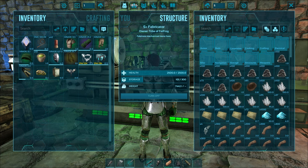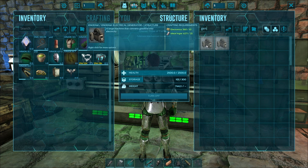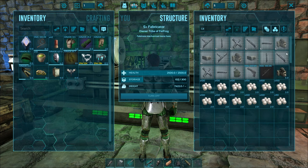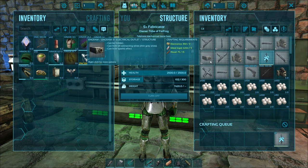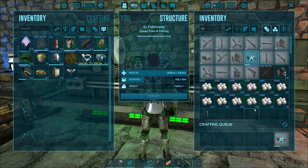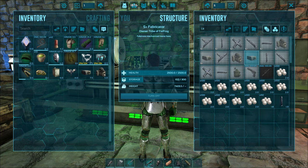We're basically going to need three things. We're going to need a generator — I have the S+ mod so we're just going to ignore that — which is 10 electronics and 25 metal ingots. We're going to need at least one cable, which is just two metal ingots, and then we're going to need an outlet, which is three electronics, five metal ingots, and 15 wood. We'll build a regular one here. That should be all we need, so let's transfer these into my inventory.